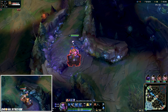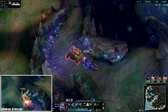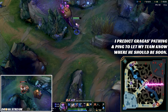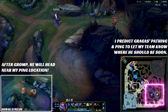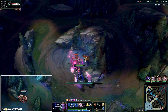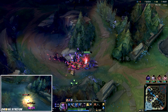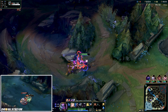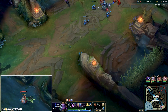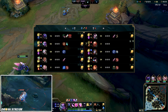Jungle clear efficiency isn't just about your microing of camps in the first few levels — it's also about how your pathing affects the rest of the game. Given the respawn timers and the fact that Gragas had left his raptors up, I assumed he would go down to the bottom side. I retreat back into my jungle, take my gromp and wolves, and ping out to my team approximately when I think he should be in the river.